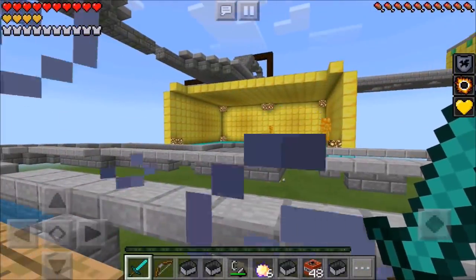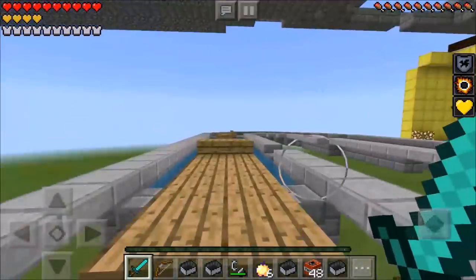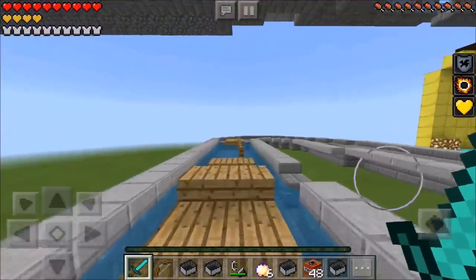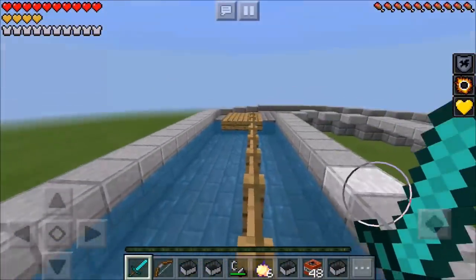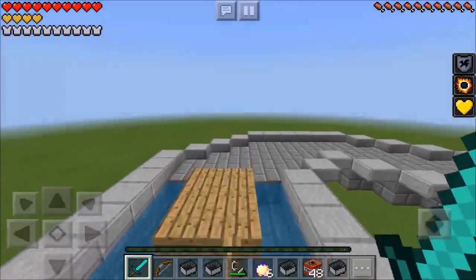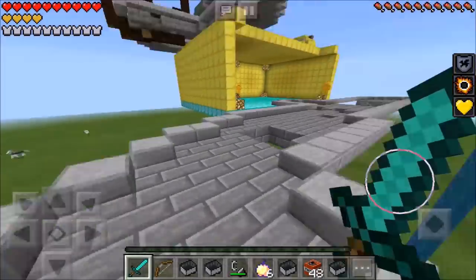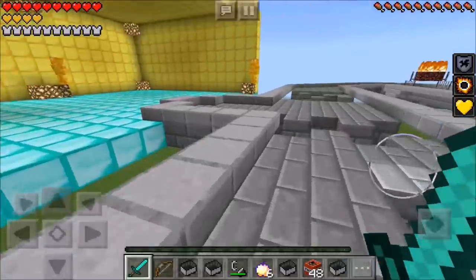Now which way should we try to get over there? Should we try to go the fiery way or should we try to go the small bridge? We're gonna go the bridge way, just because I think the bridge way is safer guys. Let's make this jump. Oh my god, now we just gotta walk across these fences and we should be home. Yes! Yes guys, we made it! We finally made it to the end of this level!